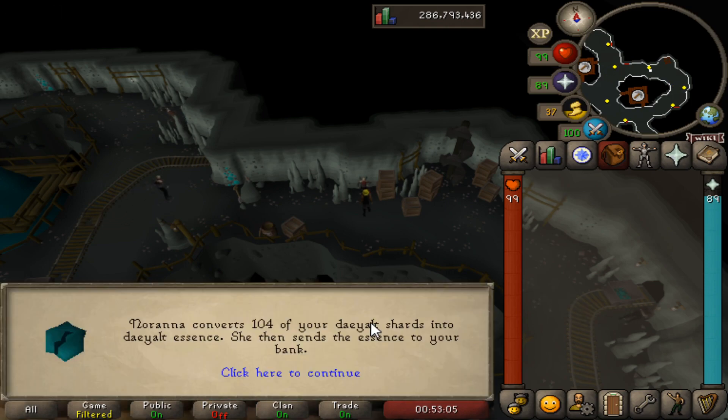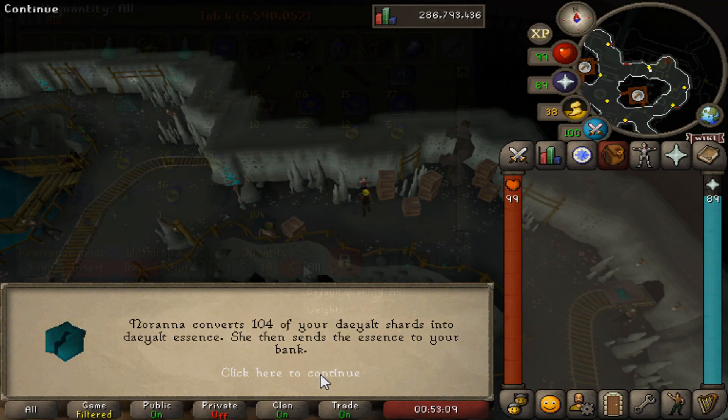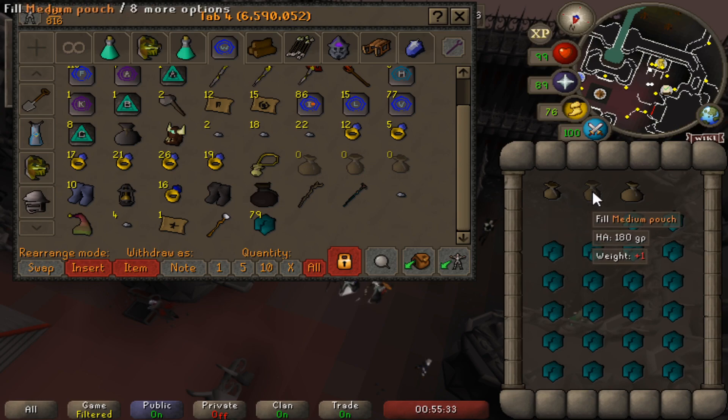Once they've been converted, you can go to the bank, put them in your pouches, and take them to an altar. These can be used in place of rune essence or pure essence, meaning that you can't use them on the soul or blood altars.